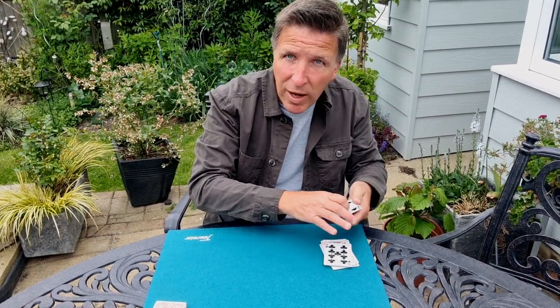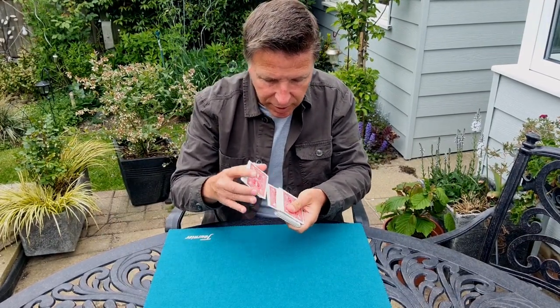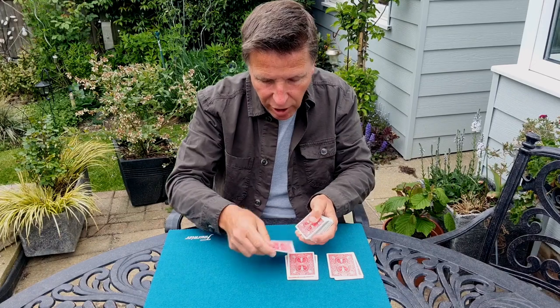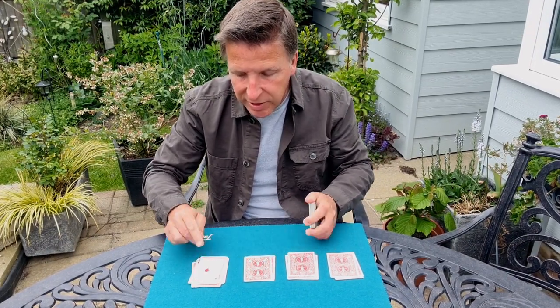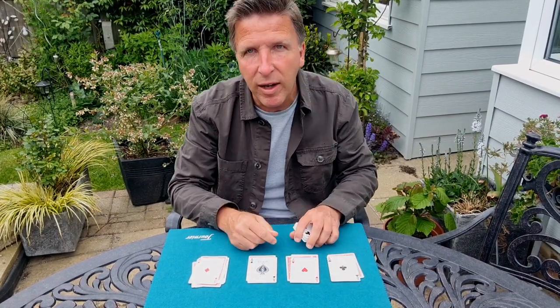But they've gone somewhere. Where have they gone? You're probably asking. Let me just shuffle the cards and tell you — I can find the first Ace, the Ace of Diamonds, by spelling it: T-H-E-A-C-E-O-F-D-I-A-M-O-N-D-S. There's the Ace of Diamonds. And if you want to get the other Aces, that's easy — the other Aces are right here.